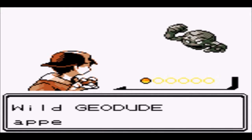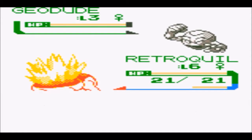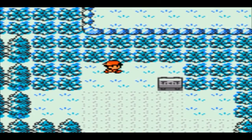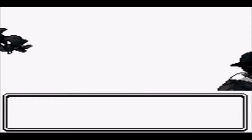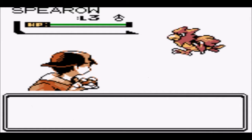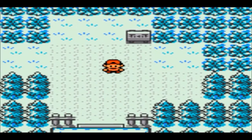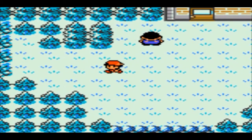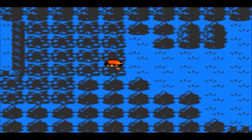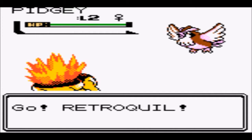We get a Geodude encounter — Geodude's a good Pokemon but I'm not going to bother catching one. Then another Spearow. Phanpy might only be available at night time — I really can't remember. I think we're going to give up for now, move on, and make our way up towards Mr. Pokemon's house to try and advance the plot. We're already 12 or 13 minutes into the video so I do want to get a move on.